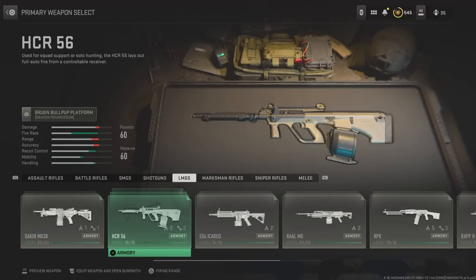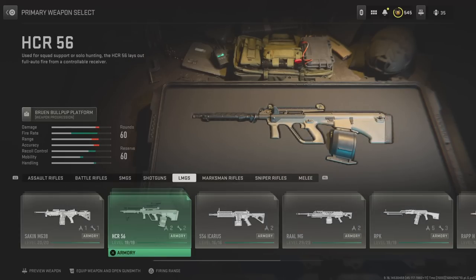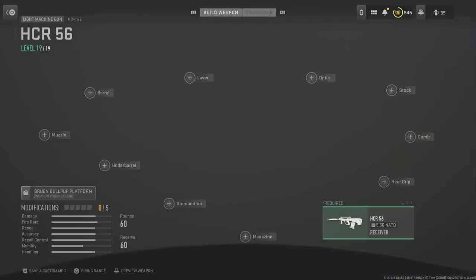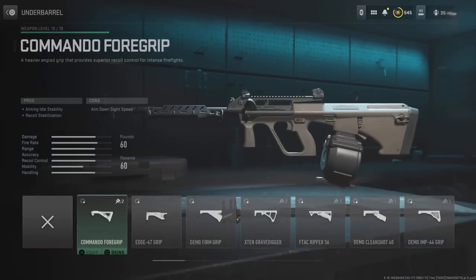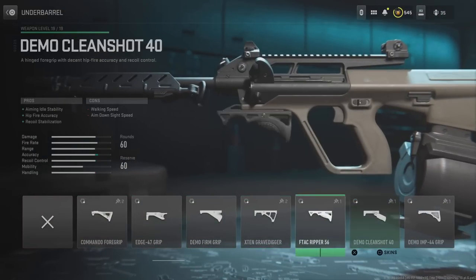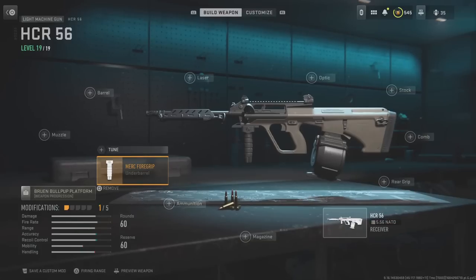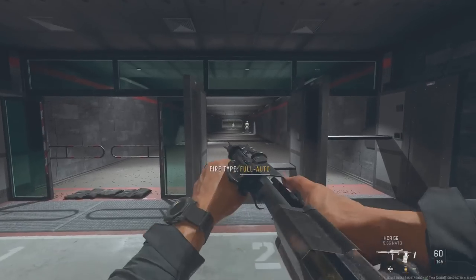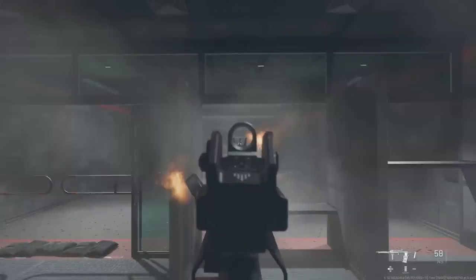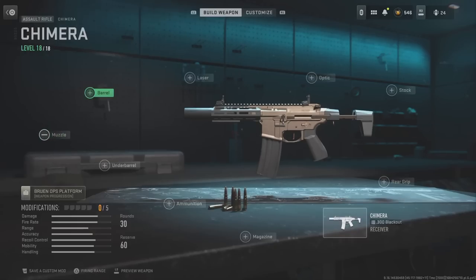Equip the HCR LMG, equip any mode you want, and then put a Merc Foregrip on it in the under barrel. You'll see that half the gun is glitched out — it's half invisible when we go into the firing range. The middle part is completely missing, which is pretty cool.